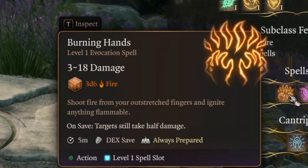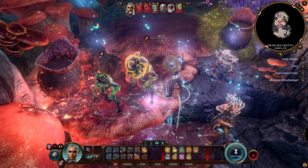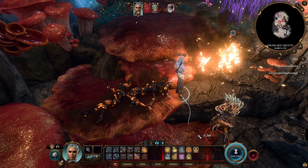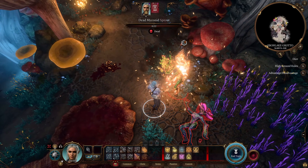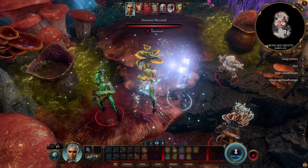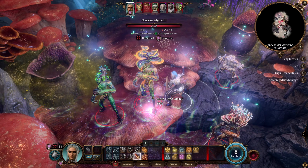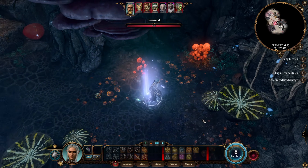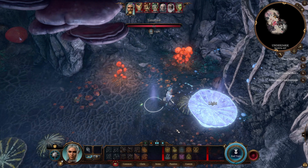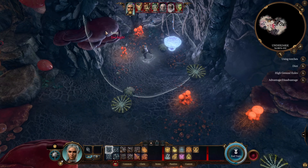As a Light Domain Cleric, you get access to Burning Hands from level 1 — it's a nice AoE fire damage spell that helps you get rid of multiple targets in melee range. And Faerie Fire removes invisibility from targets and gives you advantage on attack rolls against them. Of course, Light Cantrip can light up basically any element — just go light up any mushroom and the area around is no longer dark.